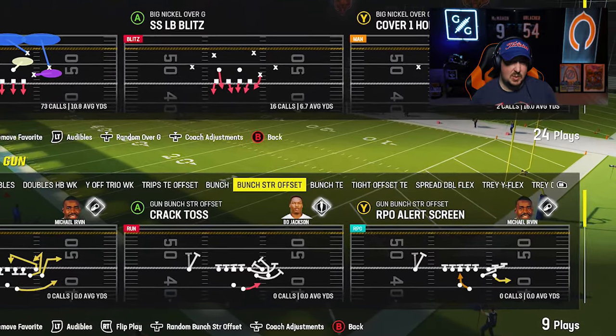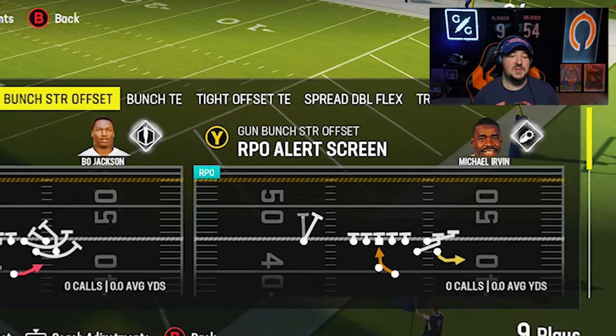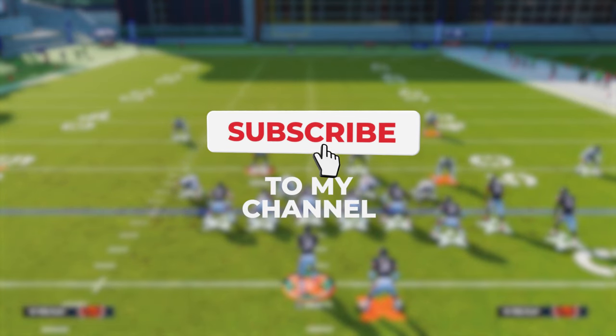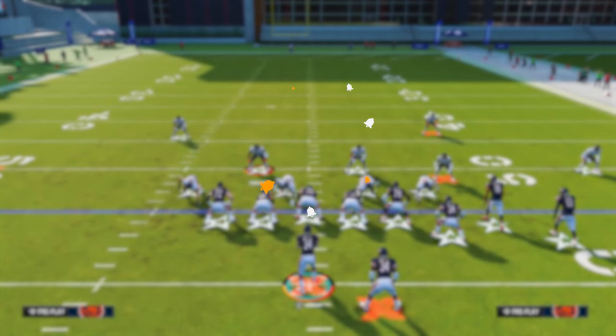Whether you want to user the weak side or go out and user the strong side through the B gap, you have tools available to gap shoot. The presence of slot receivers and little tweaks on the fly will matter, but in general you'll be able to find gap shoots to fly in and make tackles. If they block you, other players will get to the ball. This isn't just against shotgun runs — you can do this against RPOs as well, once you find where to stand against a certain run style.